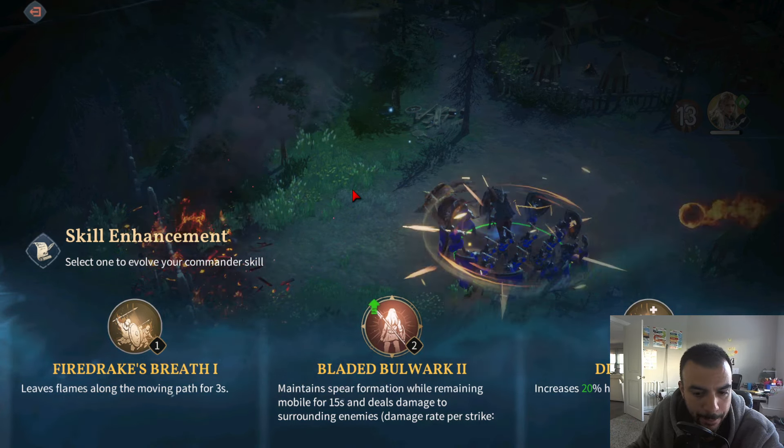Maintains spear formation, leaves flames along the moving path for three seconds. Oh, this is an upgrade — a soft formation that reduces damage taken. So these are upgrade previews. We'll kind of continue down this path.